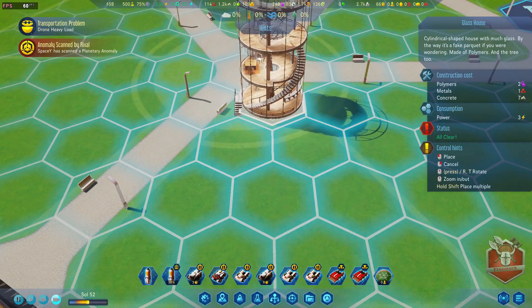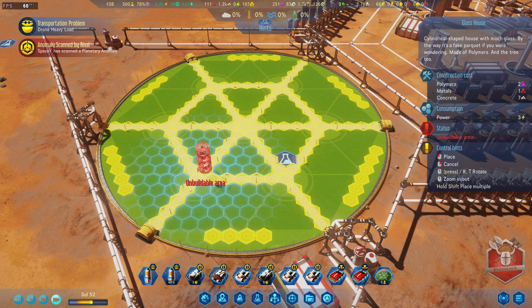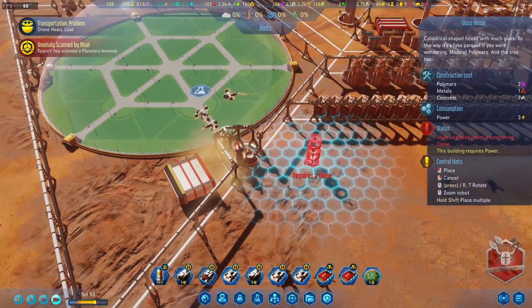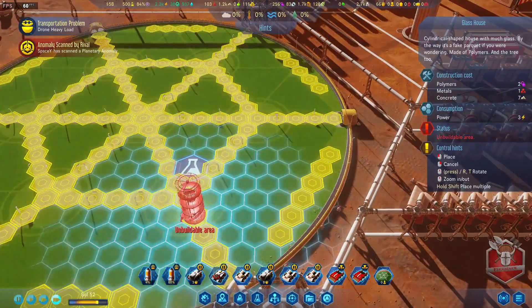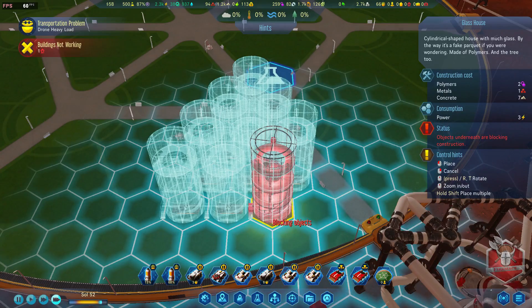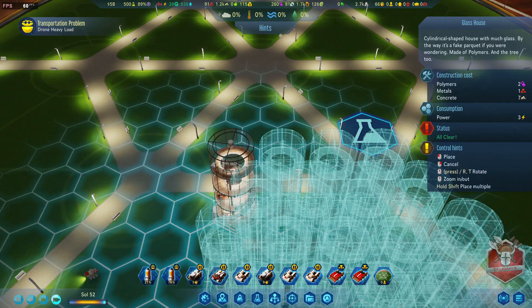We'll start building these glass houses. I want to designate a specific quarter of the dome to housing, and leave a space open in case we want to expand with another dome, probably in this area over here. So we'll leave one quarter open and start getting houses down - a whole bunch of them. This will be the area where the colonists live.